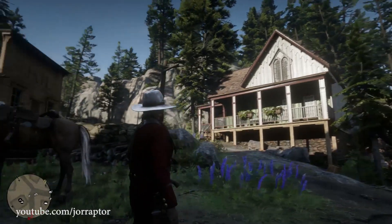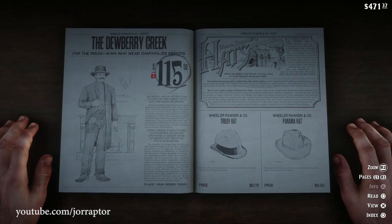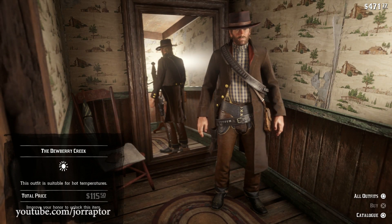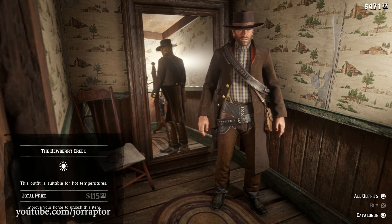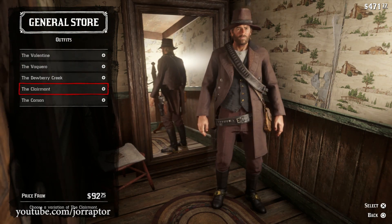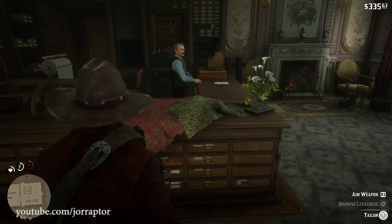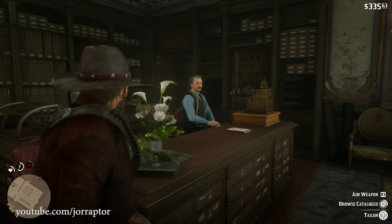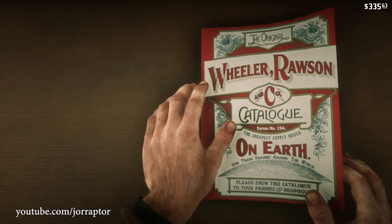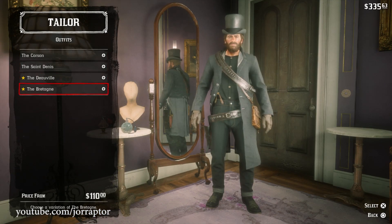All the other outfits can be found in the general stores in each town, and each town has different outfits, so it's totally worth checking them all. You can only buy the outfits available in the Blackwater store later in the game after you've finished it. There are also four special outfits there, and the tailor in Saint Denis — the general store in that big city has no outfits, so you have to go to the tailor.